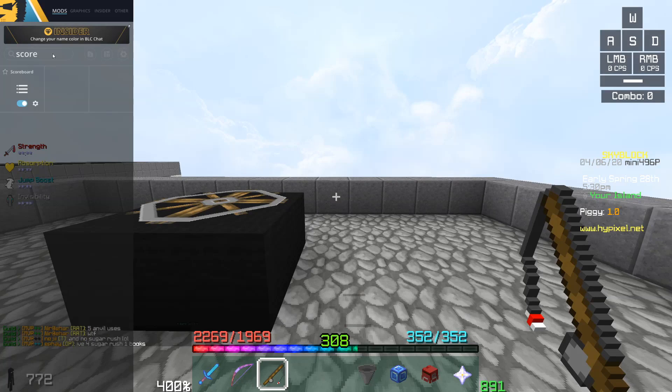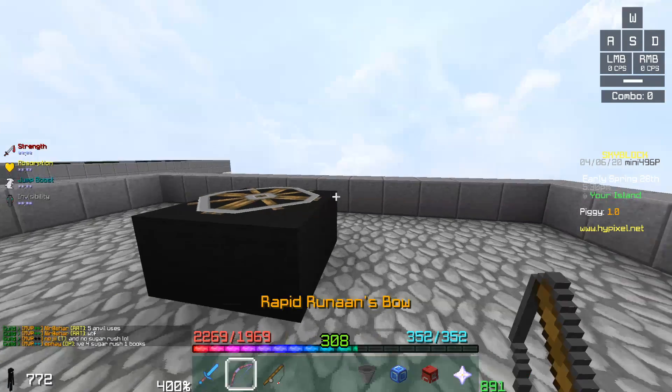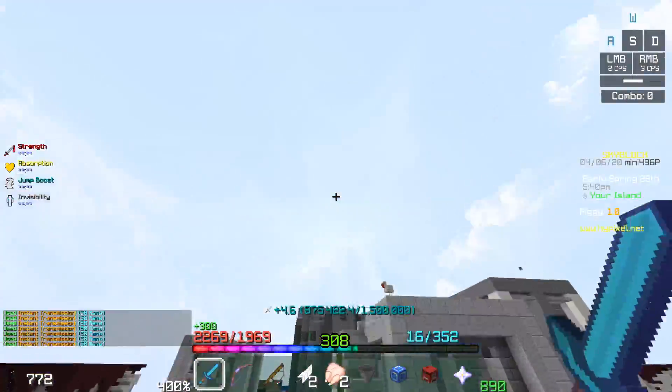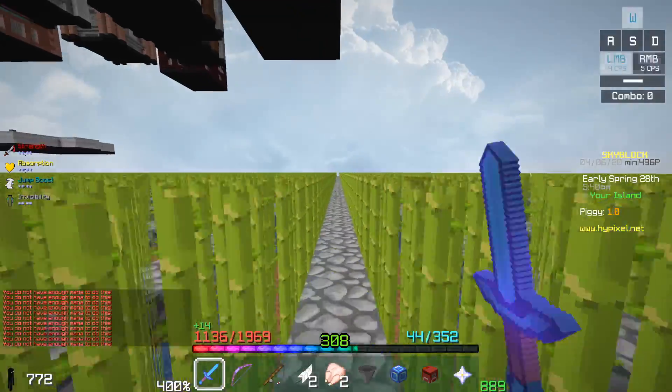Let me quickly show what mods I'm actually using. I have the 1.7 animations mod on — as you can see my bow is doing the 1.7 thing, and my sword has 1.7 animations with lock hitting.